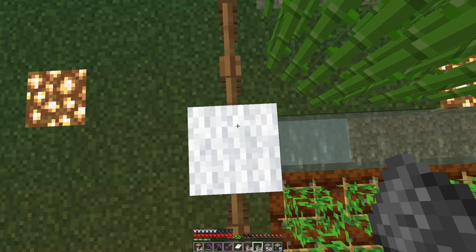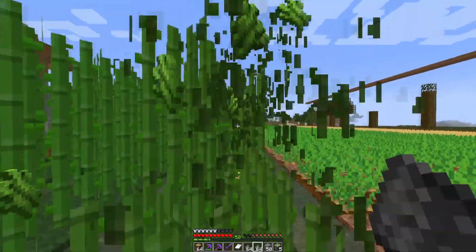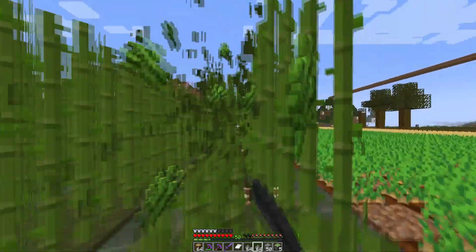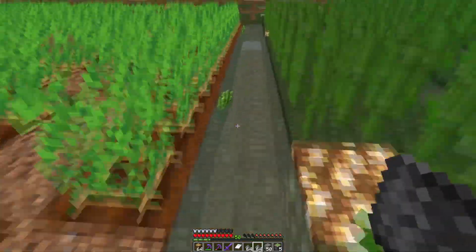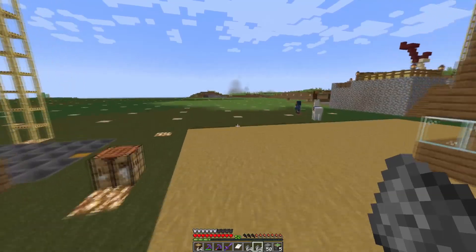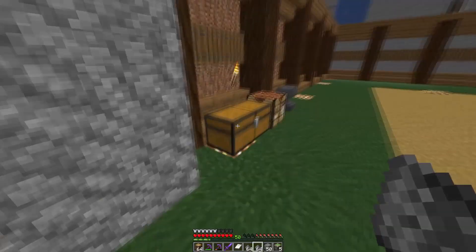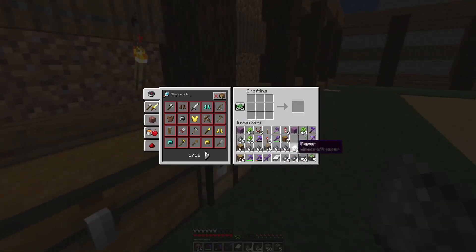Okay, get out of here dude. But before we do that I need to collect some sugar cane to make some paper, make some fireworks. Today I believe 1.18 released, so quite excited to see what they have in store. I haven't seen any information about it really — all I know is that there was a new mob vote and terrain changes.